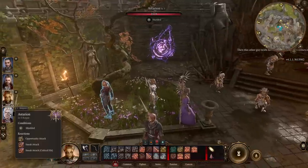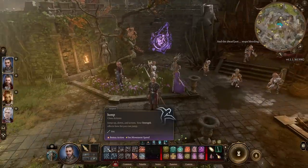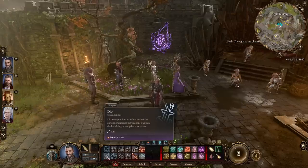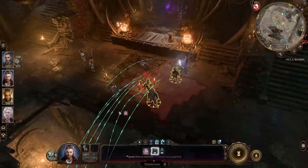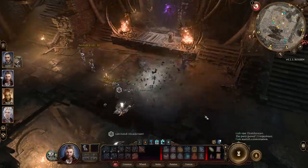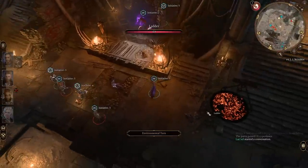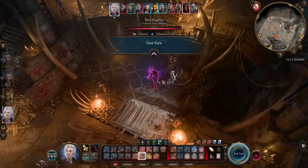All characters share common actions on the left: jump, hide, throw, dash, disengage, help, improvised melee weapons, shove, and dip. These are often incredible options, especially when they consume a bonus action rather than a full action. In combat, you could move your max distance and then jump even further, or shove someone off a ledge dealing great damage — and that doesn't even use your action, so you can still attack after.